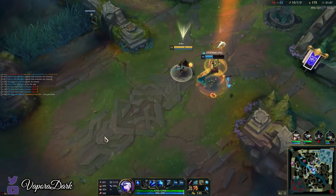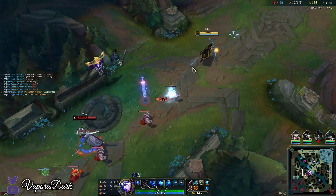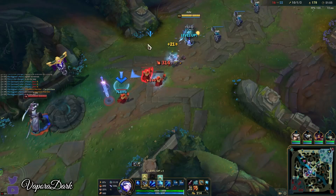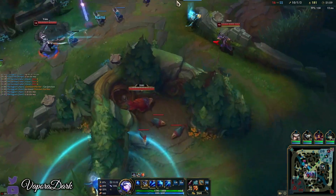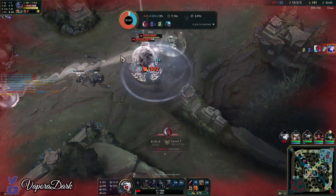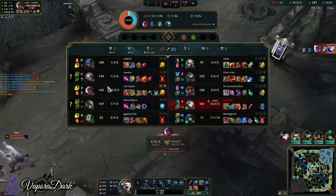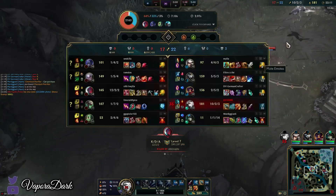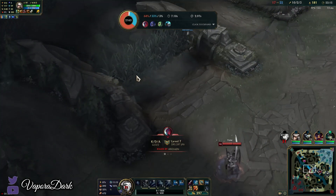There's no point going for that camp when I can just get to the mid wave from the wave itself. My bad — should have used E to check there. That's a bit unfortunate that they ganked me from here exactly as I was moving there to check the raptors. Why couldn't they be ganking me from a different angle?